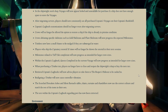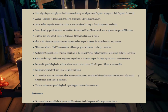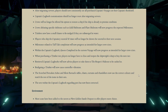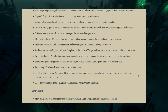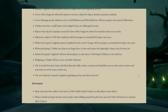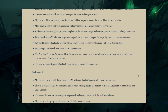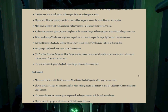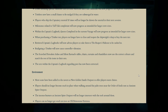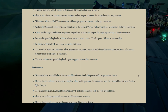Within the Captain's logbook, quests completed in the current voyage will now progress as intended for larger crew sizes. When purchasing a trinket tier, players no longer have to close and reopen the shipwright's shop to buy the next tier. Retrieve Captain logbooks will now advise players to take them to the Reaper's Hideout to be cashed in. Re-aligning a trinket will now cause a controller vibration. The Scorched Forsaken Ashes and Silent Barnacle tables, chairs, curtains, and chandeliers now use the correct colours and match the rest of the items in their sets.